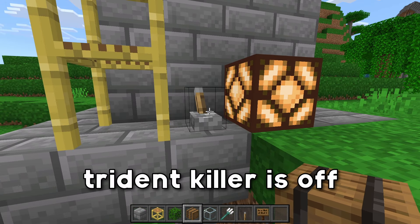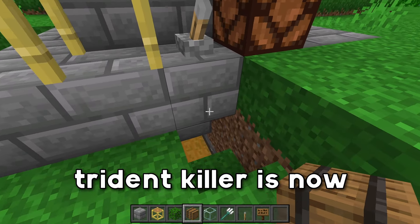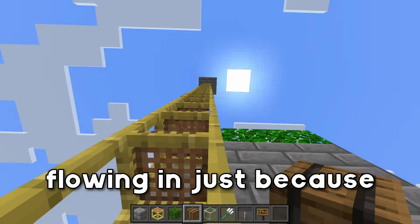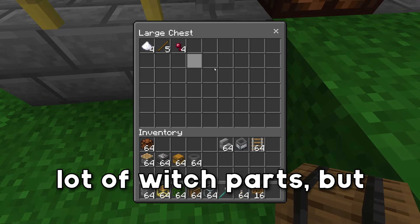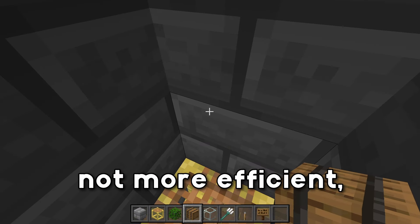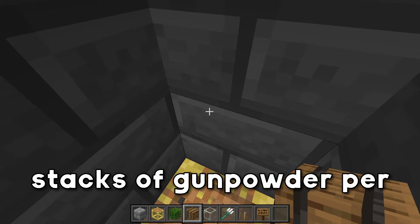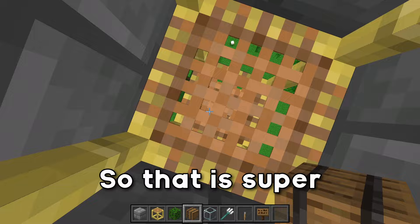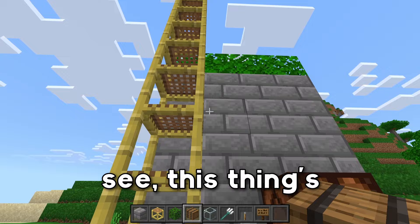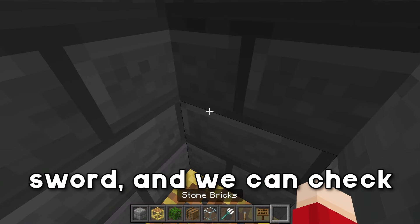Currently the trident killer is off because the redstone lamp is on, so flip this lever and the trident killer will now be on and the farm is active. As you can see, we already have some drops flowing in. This thing is actually about as efficient, if not more efficient, than most creeper farms — it'll get you about 8 stacks of gunpowder per hour while you're holding a looting 3 sword, so that is super awesome. This is going to give you plenty of fireworks. We're just going to go up here and AFK for about 10 minutes, then check out the rates.